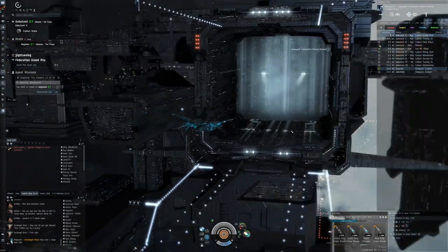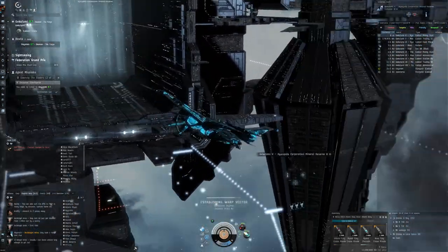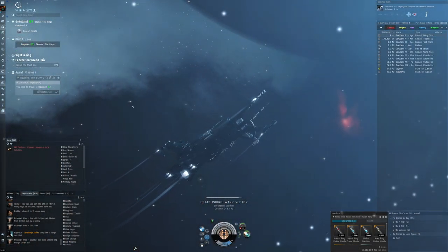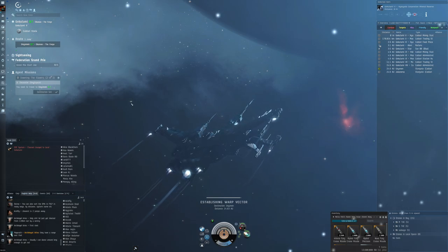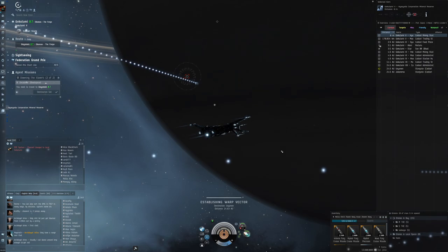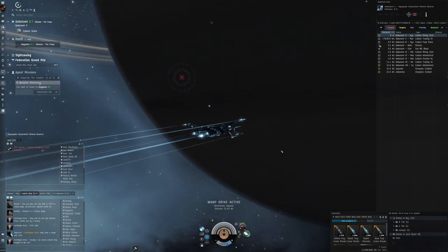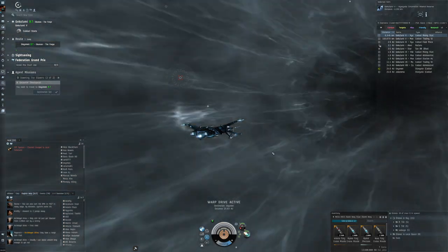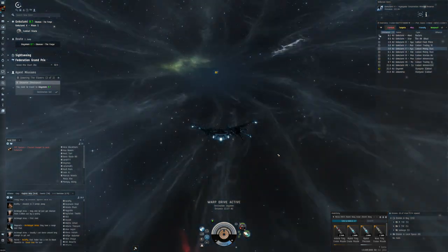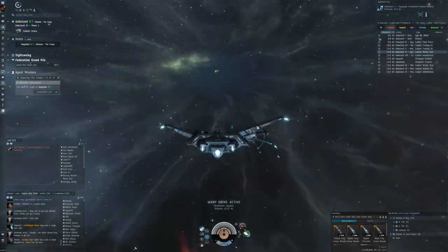One jump to go and then we can get into mission number two, which should still be quite doable. Looking at the ISK reward, it's like half a million plus half a million for the time bonus — that usually means it's not that hard. The harder ones are over a million where you have a lot of enemy ships and need to spend quite a bit of time running that single mission.